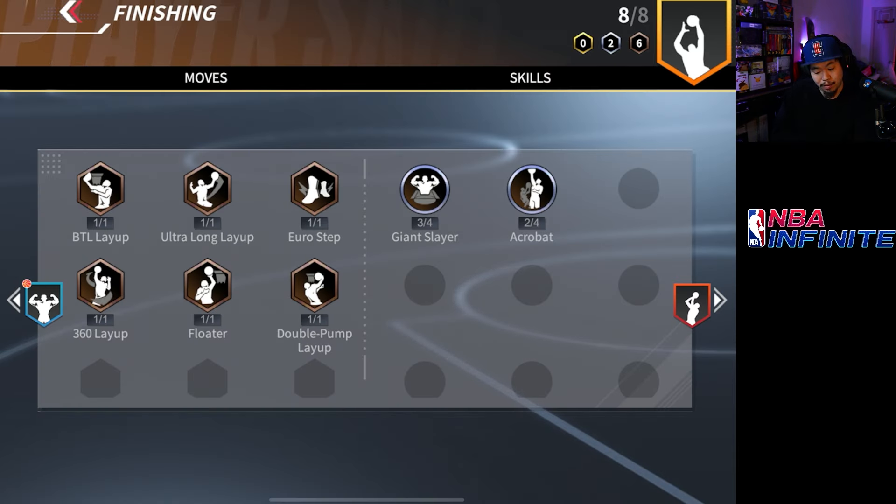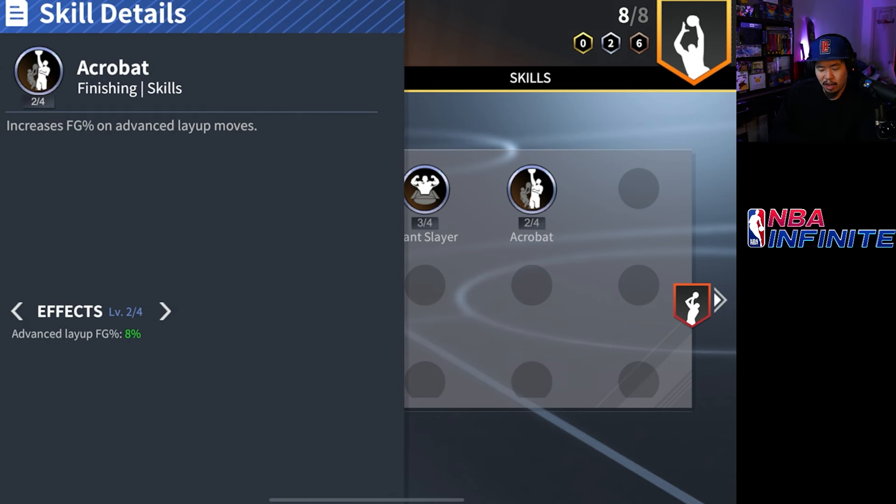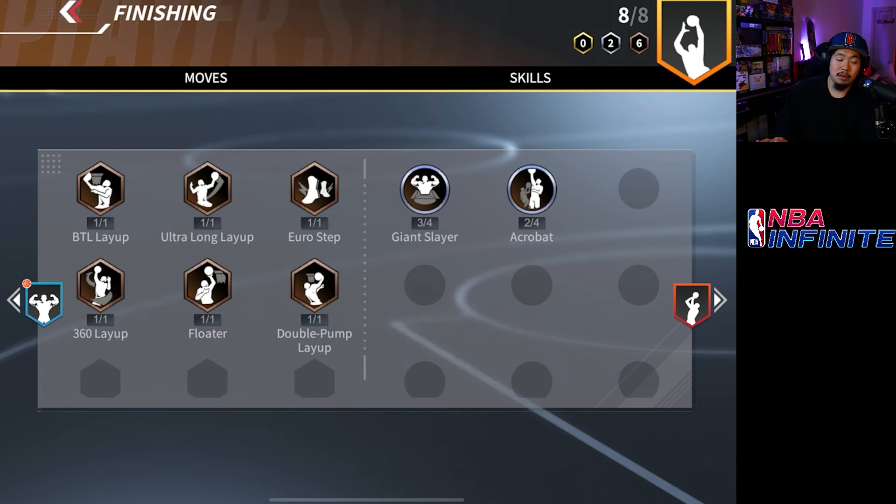He's got some pretty good finishing badges — long ultra long layup, euro step, and 360 layup which in my opinion is actually terrible. I've gotten blocked more from that than it helped. Floater is always good to have, and Giant Slayer is very nice. Acrobat is okay if you do advanced layups, which I'm not really doing with this player. Giant Slayer is always nice because whenever you're going against someone taller you can actually hit some nice layup shots.